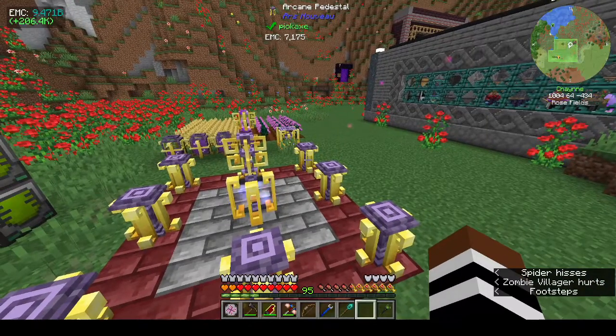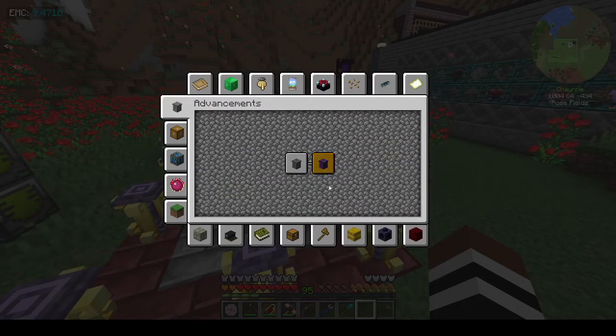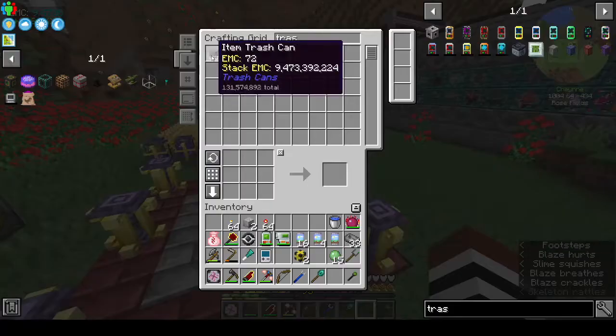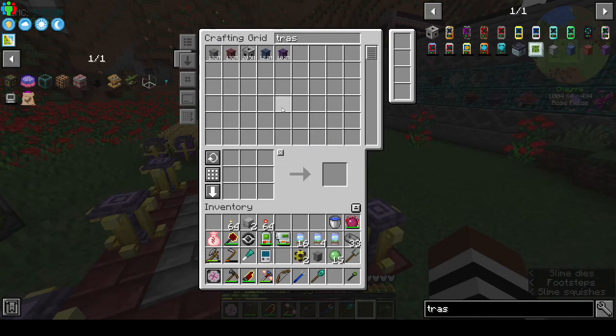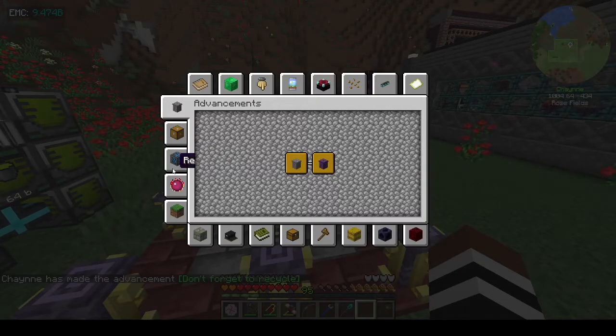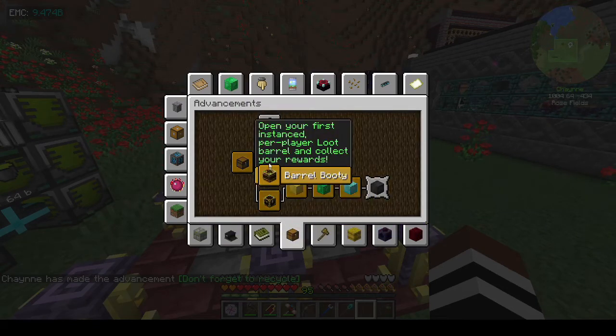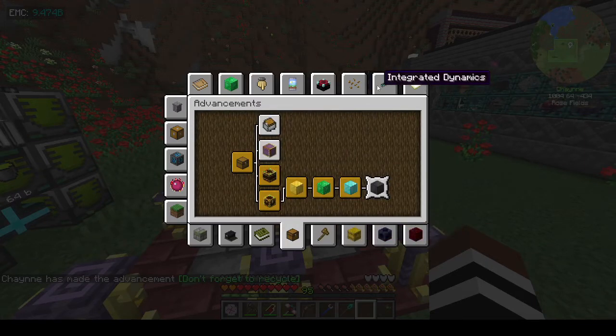Maybe if we look at the achievements... 'Make a crack — the ultimate trash can.' I made a trash can! Colossal chests are in this, I forgot about that. Refined storage — not really interested. 'Tombstone, Alex belongs in a museum' — there is nothing for draconic in the achievements.